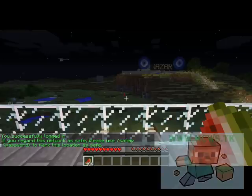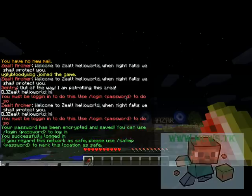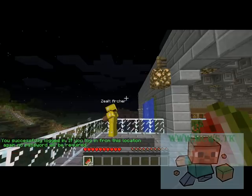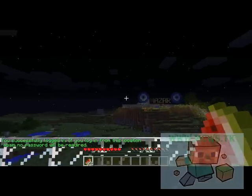Once you're all set, if this is a computer that no one else will be going on, you can use 'safeip' and then enter your password. From now on when you log in from here, you will no longer require a password.